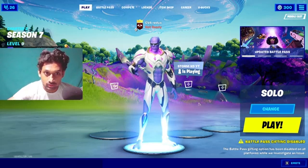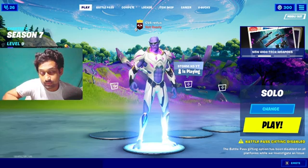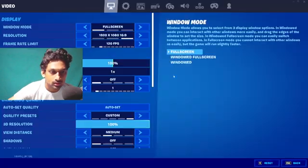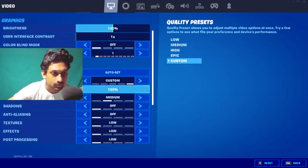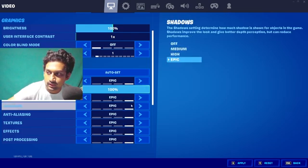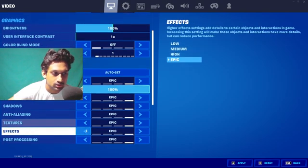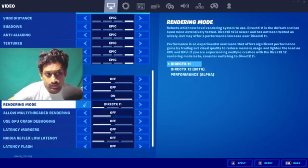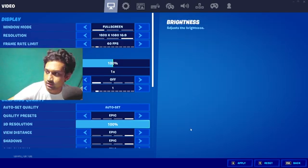Hello guys, I'm CV and welcome to the CVDX YouTube channel. Today in this video I'm going to play Fortnite Chapter 2 Season 7 with new PC graphic settings. I'm going to settings and you can see graphics quality here. I'm changing these settings to quality preset Epic — view distance, shadows, anti-aliasing, textures, effects, post-processing — everything is Epic. I'm using that X11 and I'm going to cap it to 60 FPS.